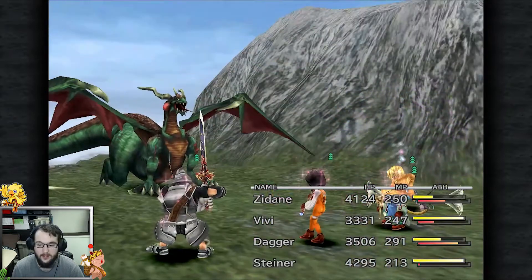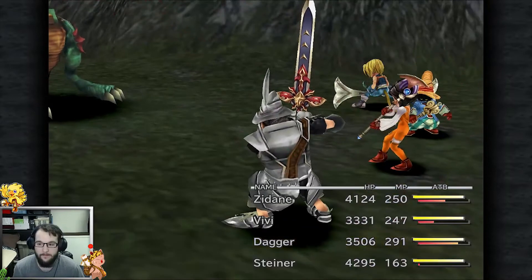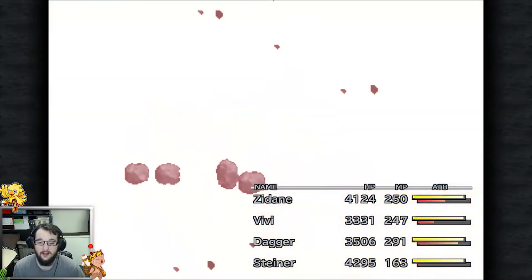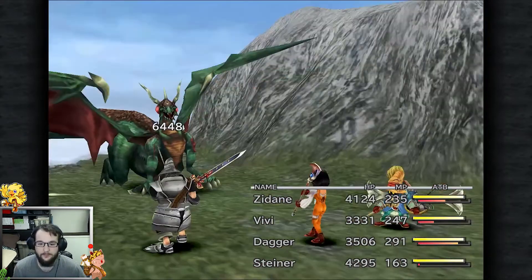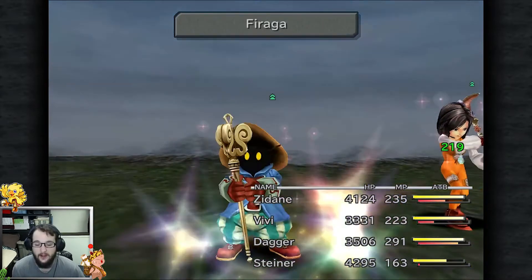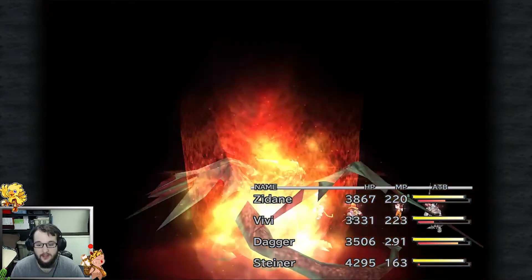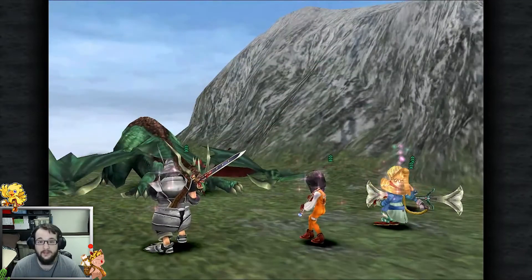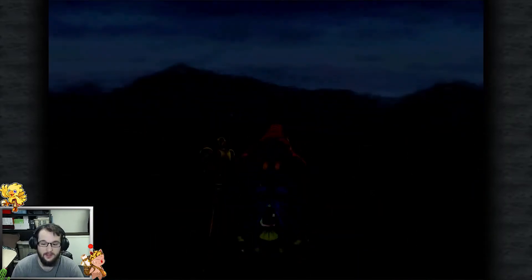I'm going to use Doomsday and show you the Auto Reflect setup. I'm using Fira on everyone — hopefully I don't kill it too quickly. Doomsday is a sword skill you get from the Mace of Zeus, which you get in Memoria at the end of the game. Now you can see Fira cast on the entire team bouncing back — it does max damage, 9999, and there you go, killed!